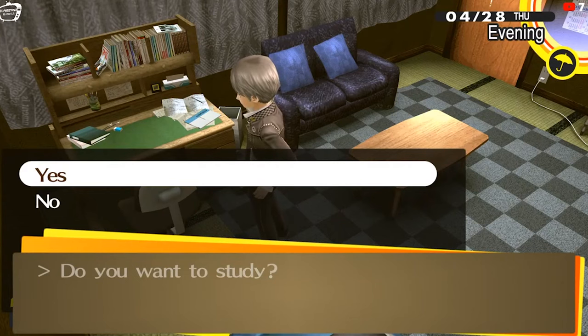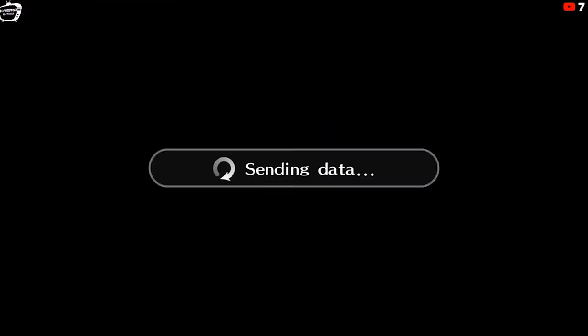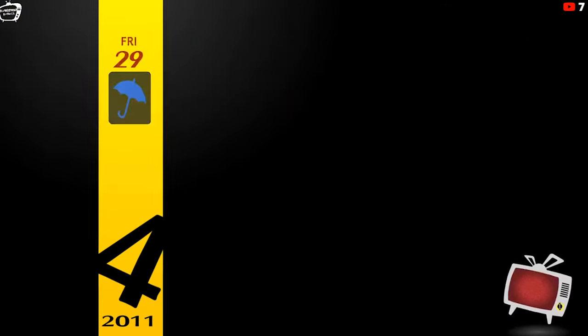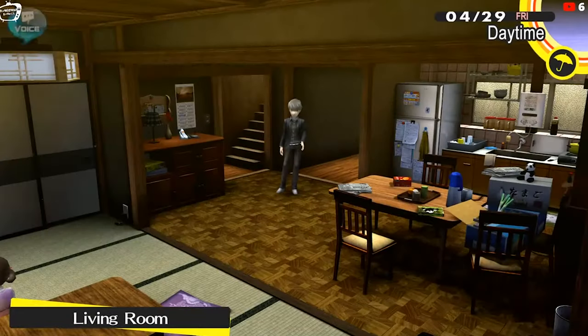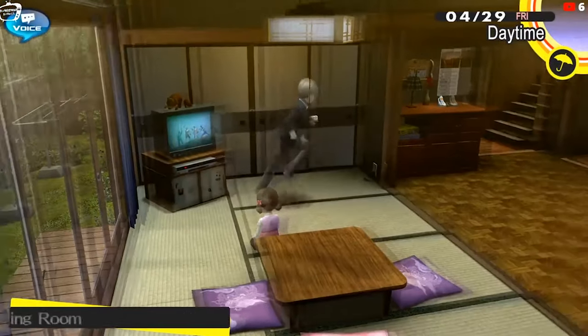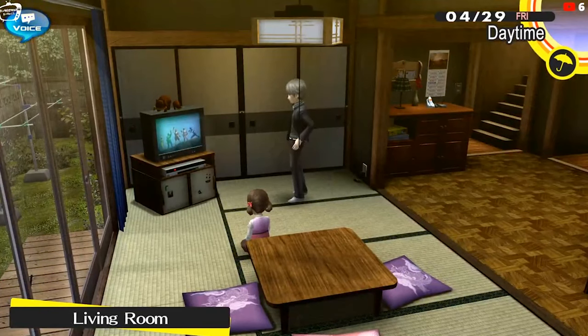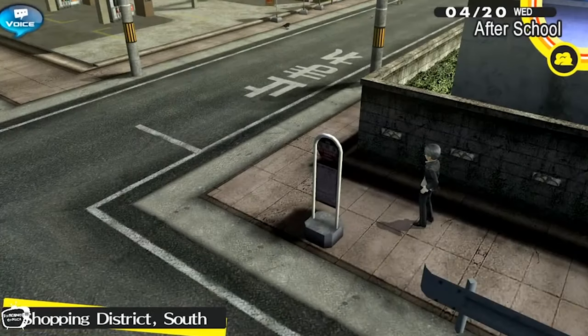Tip number two is about cooking, which is kind of a big deal. When Nanako tells you she went to get groceries, you can cook for your friends. You make a meal, choose how to prepare it, and the next day you can invite a social link to eat with you. This increases your social points with that NPC without costing any of your regular time — it's a special time slot. If you want to complete all social links, this is absolutely necessary.